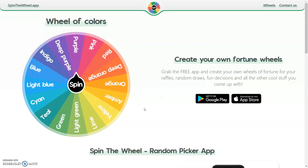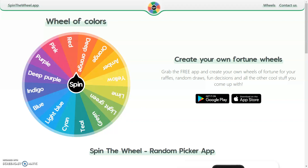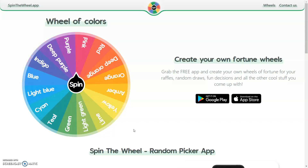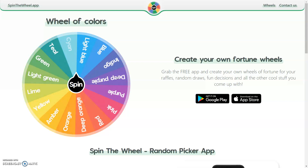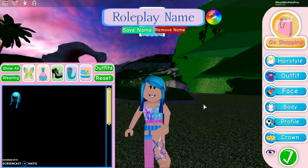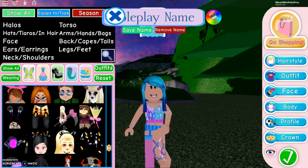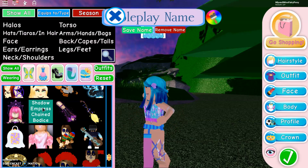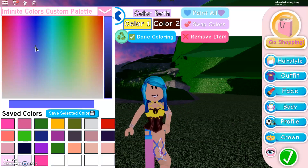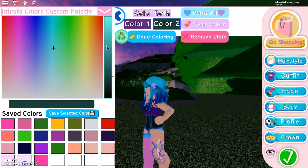Now we are going to spin the wheel again two times. The first colour is deep purple — that's going to be awesome. The second colour, hopefully something that goes well with purple. And it's cyan! So now we are going to use the Shadow Empress chain bodice — I think that's going to be really cool with deep purple and cyan. Let's do the deep purple first, and then the cyan.